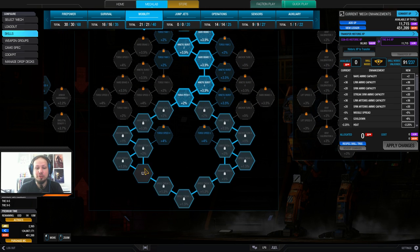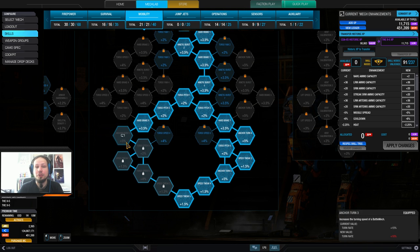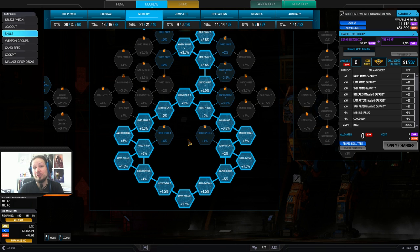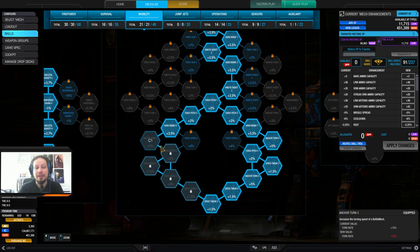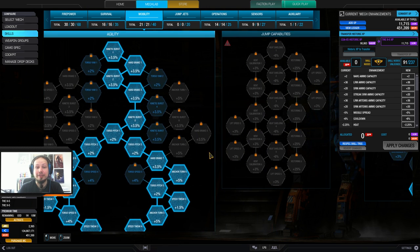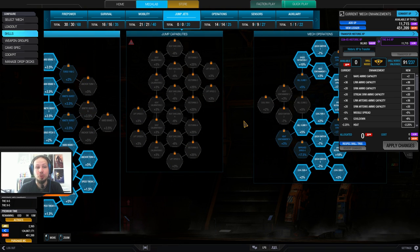I'm taking full speed tweak, going down this path. I'm taking anchor turn in favor of torso twist speed because the twist speed is already very good, and taking corners with the anchor turn is more important than a bit of torso speed.